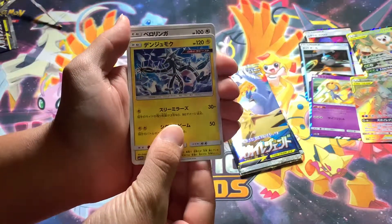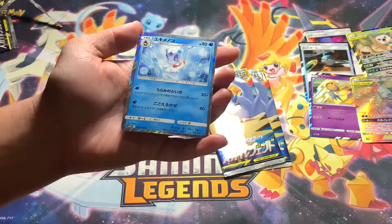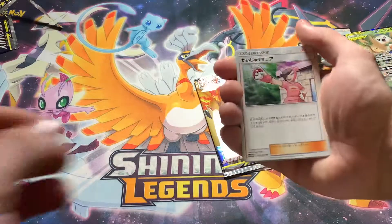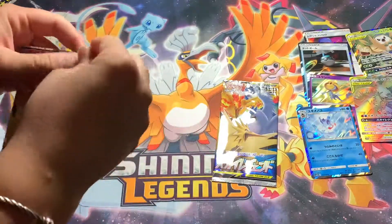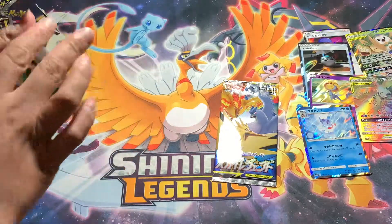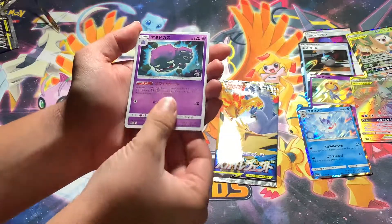Got Zerkatree, Lickitung, Magnemite, Numel, and Frostlass holo. Wow, I still can't believe that. Next pack: Pokemaniac, Magneton, Fletchling, and Camerupt non-holo. Second to last pack — I didn't even know there was a rainbow rare of that card, that's how rare it is. Recycle Energy, Snover, Type Null, Dreadnaw, and Wheezing non-holo.